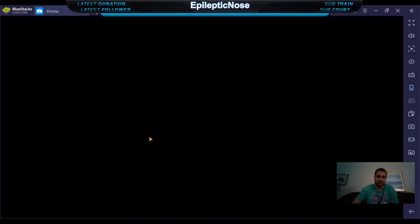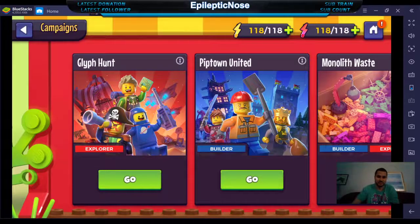You have your campaigns: Blith Hunt where you can get characters, gear, stuff like that, and Pipetown Nation as well. Then Monolith Wastes — very similar to Galaxy of Heroes — you have Darkseid, Clarkseid, Katina basically. Or like in Disney's Watch Arena, you have your villains, heroes, and general battles.